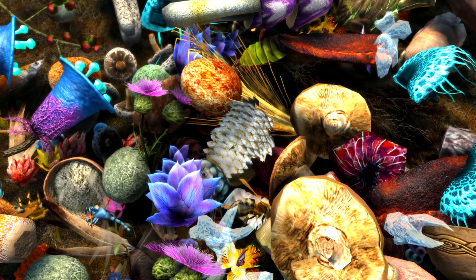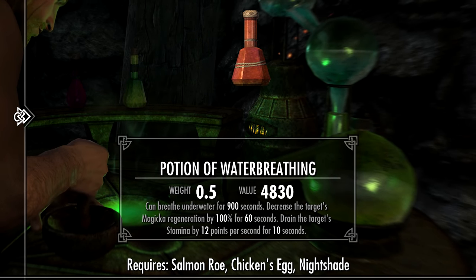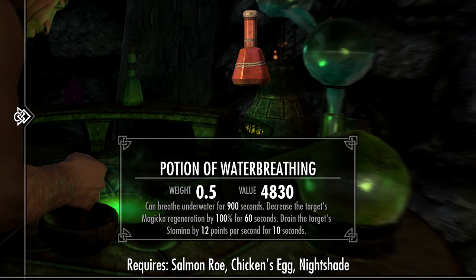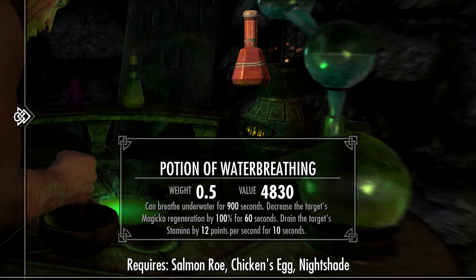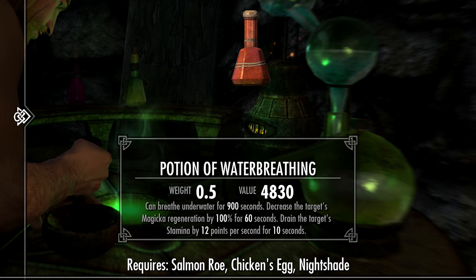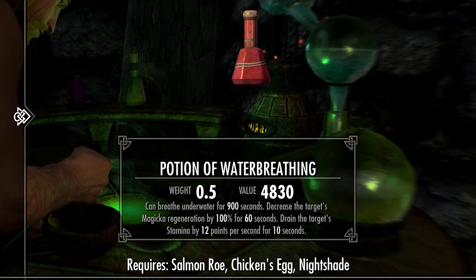Coming in at slot 8, we have a potion that can be created with two different combinations: Salmon Roe plus Nightshade plus Chicken's Egg, and Salmon Roe plus Nightshade plus Hawk's Egg. Either of those combinations will create a Potion of Water Breathing with a value of 4,830 gold. Its effects are: breathe underwater for 900 seconds, decrease the target's Magicka regeneration by 100% for 60 seconds, and drain the target's Stamina by 12 points per second for 10 seconds. It's definitely not a potion you'll want to drink, especially considering its value — money doesn't just grow on trees. Well, actually, this whole video is about turning foliage into wealth, so let's move on and turn a new leaf.